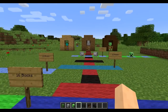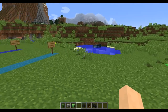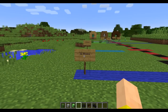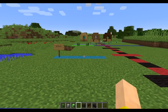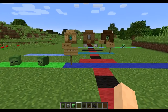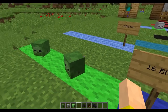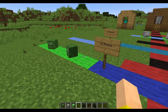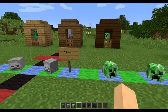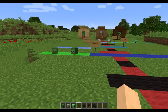Most mobs require you to be within 16 blocks for them to spot you. Zombies are an exception — they have crazy hawk-eyes, requiring you to be within 32 blocks for them to see you. But this is halved by wearing the mob head, so with a zombie head you can be up to 16 blocks away and they won't see you. For skeletons and creepers, you can be up to seven blocks away and get right in their faces before they notice you.